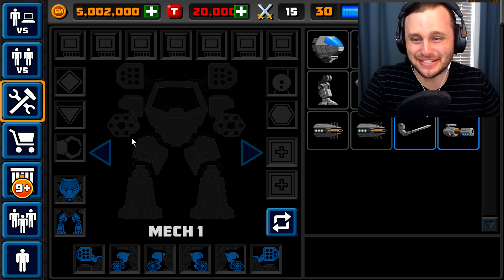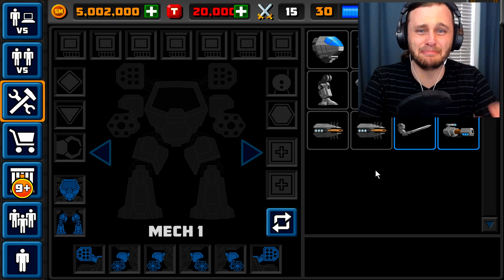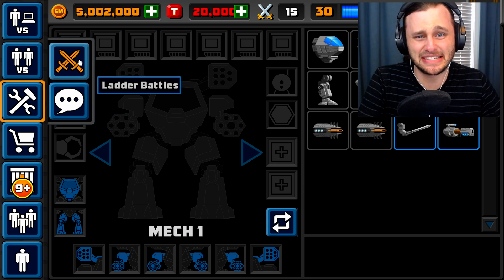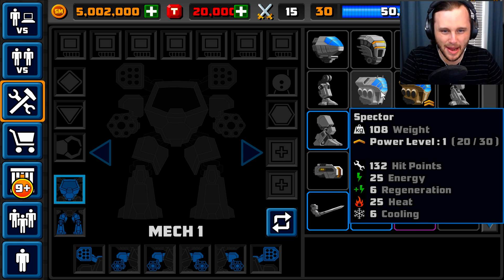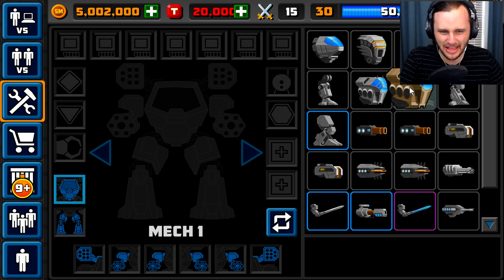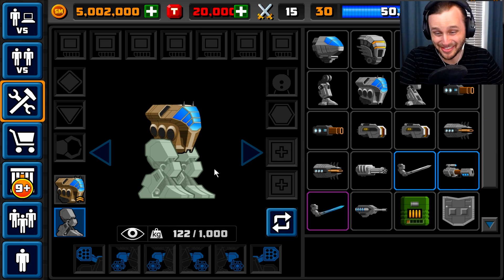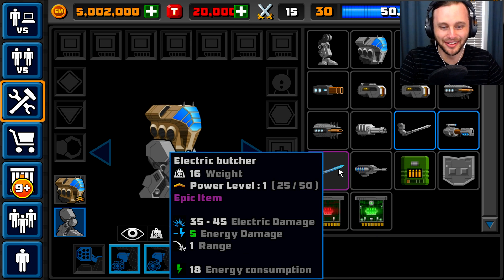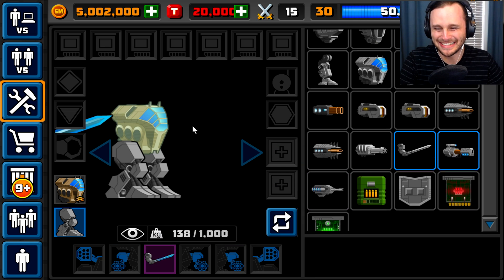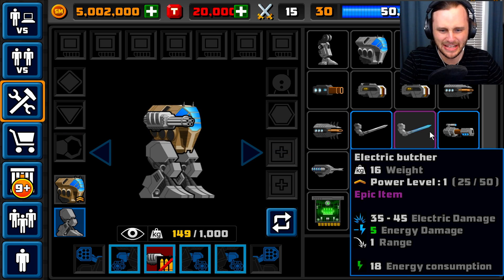So this screen here is my workshop for creating a mech. We're going to create an OP mech and then go to the PvP arena to take out some people. This is where we build our mech — we have to grab the main component, which is the body. Now we have a body, we have to give it legs. And look at this — they unlocked a sword for me! Look at this electric butcher. Let's grab that — we have a mini chain gun. Wait, hold on, the mini chain gun replaces the sword, or we can put the sword on our left hand.